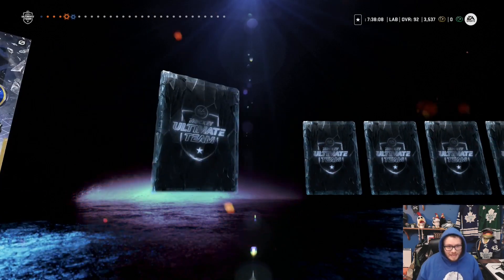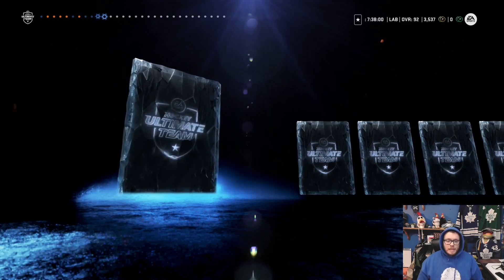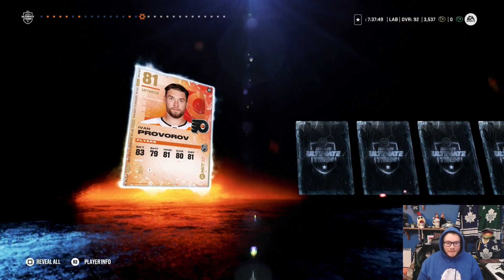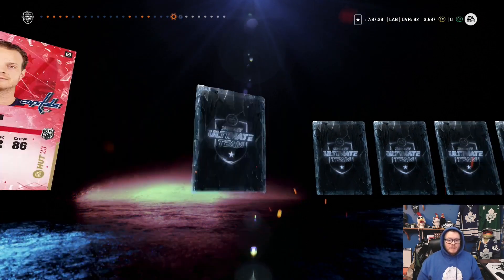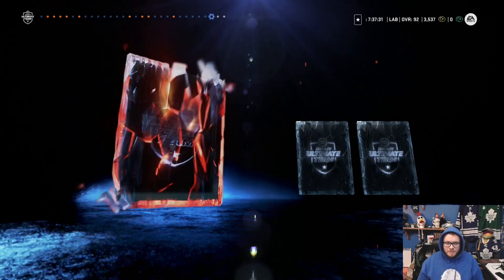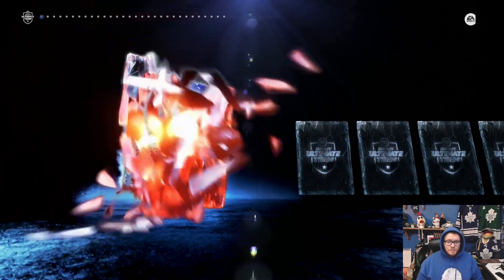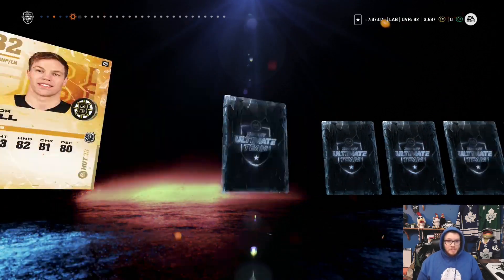Anything more than that I'll obviously take — any cards 85 and above are tremendous to help build up Taveras and Simmons. If we can get Simmons up to a 92, that's great. But Taveras is our second line center so I really need to get that card up, because 91 just isn't cutting it. I feel like it could give me a little edge if I could just get them a little better — it would be easier to win games if I get them up to a 93. 84 was our best pull out of that mega pack, so hopefully we can get a purple here.